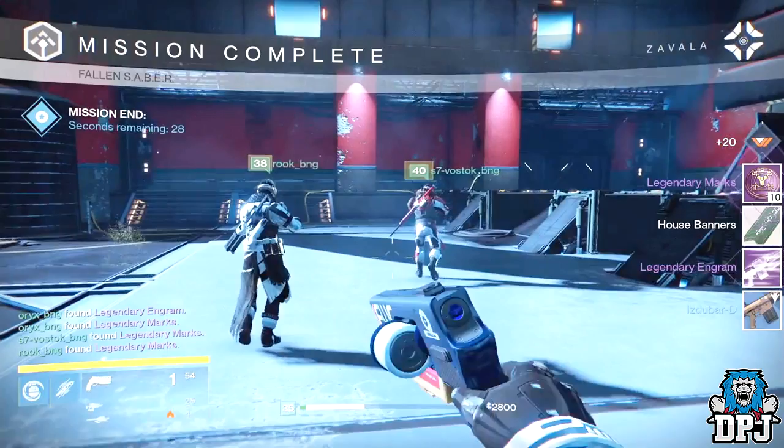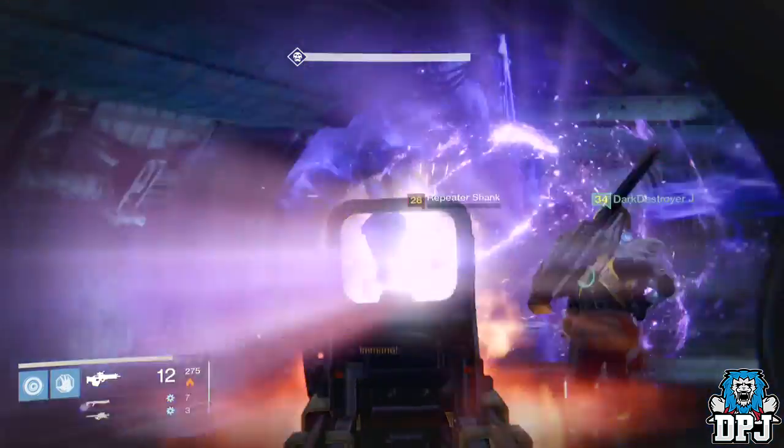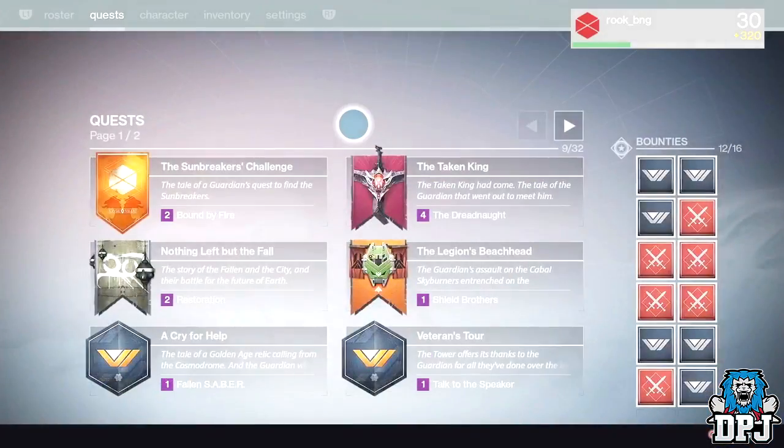Moving on, we see the quest menu, which I cannot wait to have a better look at. We can also see there are 16 bounty slots now — six more than our current 10. Another thing I noticed from this snippet is that this guardian is level 30 but his light score is 320, which is higher than the light score we saw for the level 40 Guardian at the beginning of the video. This sort of answers my question, but not completely.